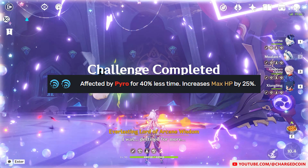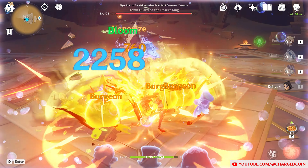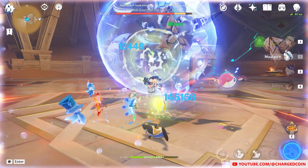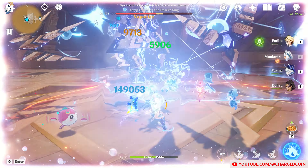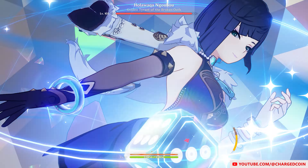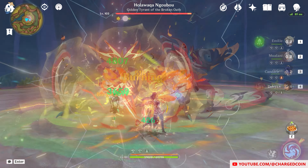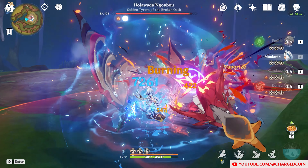I believe that this has all changed with the release of Natlan and the character Mualani. If you didn't already know how Mualani works, she needs to use her skill and ride her shark to ram into enemies three times before unleashing her powerful normal attacks. Normally, this attack can deal good damage but you'll honestly need to cause the vaporize reaction if you really want Mualani to do that insane damage.